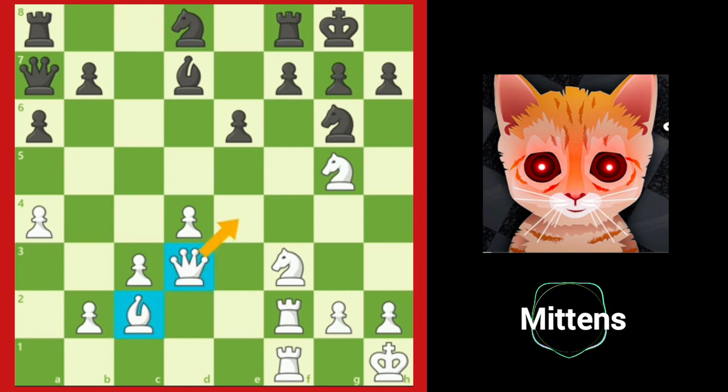White's queen and bishop are lined up together on the b1 to h7 diagonal, pointing directly toward Black's castled king. White's knight on g5 is aggressively placed, joining the queen and bishop in attacking the kingside.